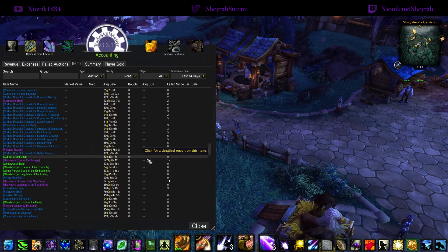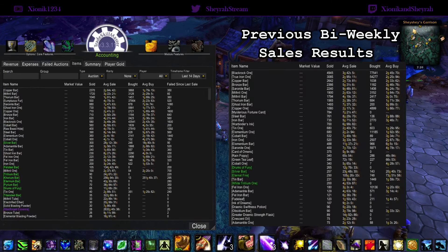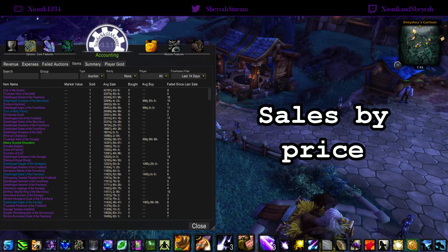So you get an idea of the items that I'm selling in terms of quantity over the last 14 days. Let's compare the last 14 days to the last time we did our bi-weekly sales video, and you can see a lot of similarities — ore from all the different expansions is pretty consistently always on top. There are a few differences but essentially the same.